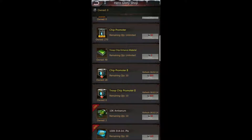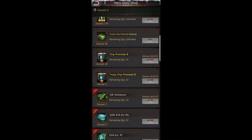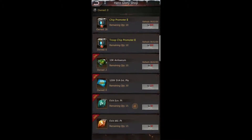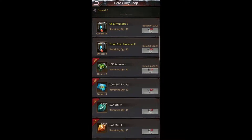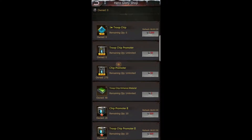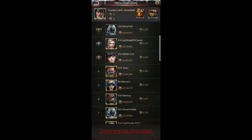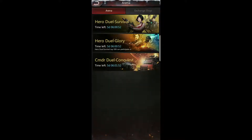I would only recommend using the Hero Glory Shop for the troop chips, because there's no other way to get them. You are not guaranteed to get in, and sometimes you can be doing very well all week and then have a bad run on the last day. So definitely use your coins for troop chips. You can also get anti-serum and some EVA items, which is fine if you have extras, but I use it strictly for upgrading, promoting, and enhancing my troop chips.